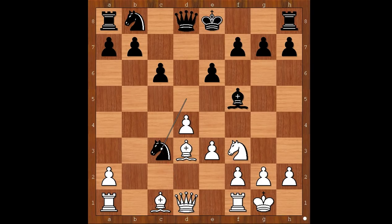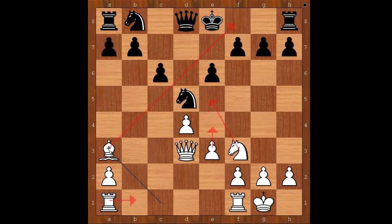And now black is threatening to capture the white queen. Did Retty misplay the opening? What do you think? Is this a good start for white or not? Well, on the surface it doesn't look like a good start, does it? Let's see what Retty had in mind. Queen to c2 with a double threat — bishop takes on d3, queen takes on d3.